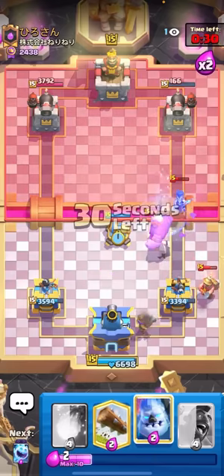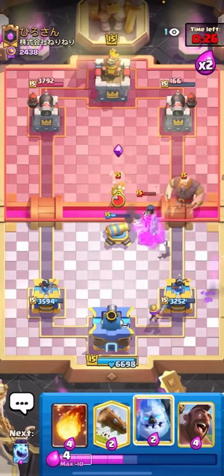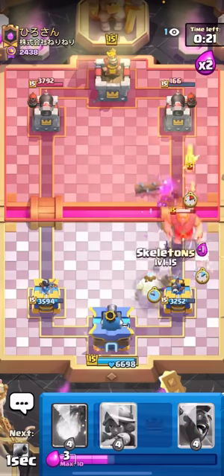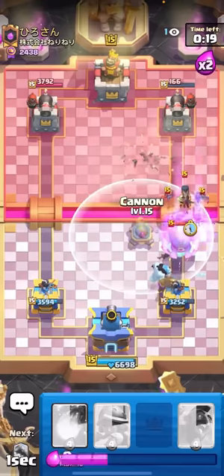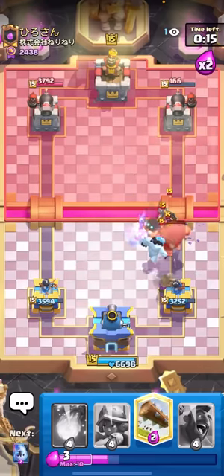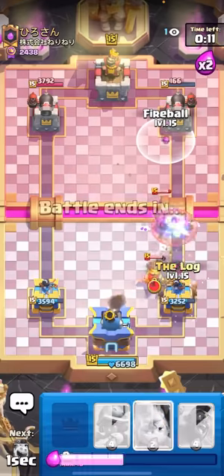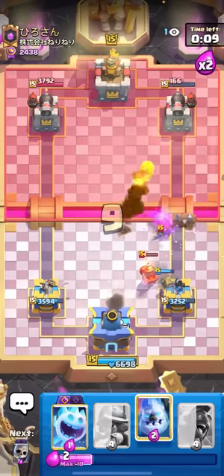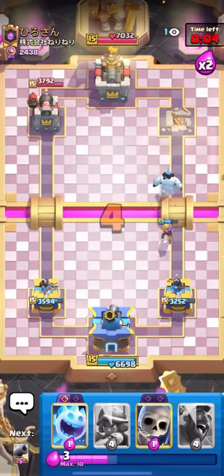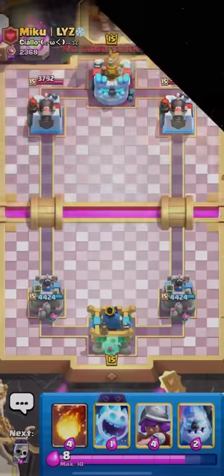That triple freeze right there worked out so well. Kind of a bad giant play - I don't know why he went giant into my musketeer, he may as well have gone opposite lane. I'll go for the evo skellies and then cannon - should be good game, there's nothing he can really do from here. I just need to fireball or hog rider to finish off the tower. I'll log on the miner then fireball to finish off the tower. GGs - very nice win there, pretty flawless gameplay I would say.